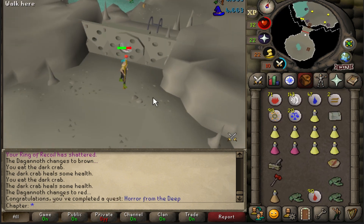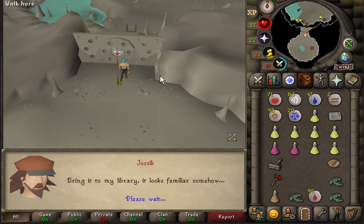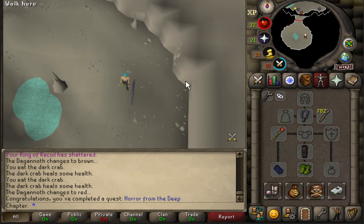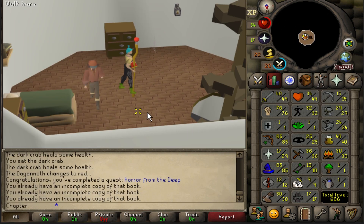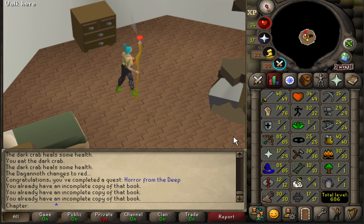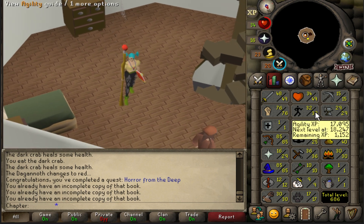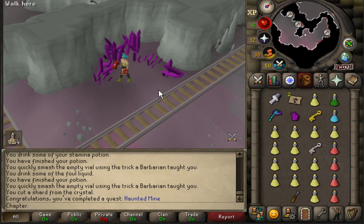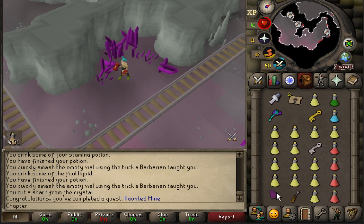We're from the Deep complete — lots of XP and I unlocked the Prayer Books, which give plus 5 prayer bonus. Really, really good for this build. Give me the Zamorak book. And the best part? I didn't have to train any agility because I just boosted it through quests. 22,000 strength experience and Haunted Mine completed. Salve Amulet unlocked — now to get the enchanted version.